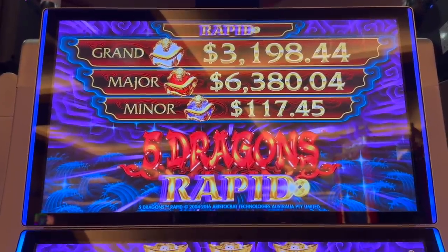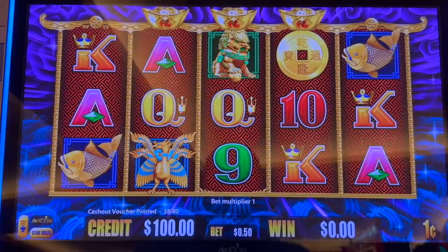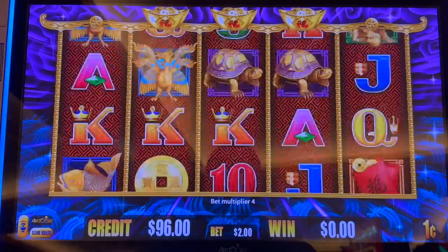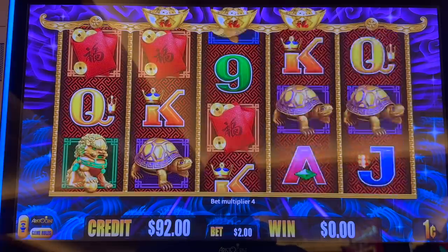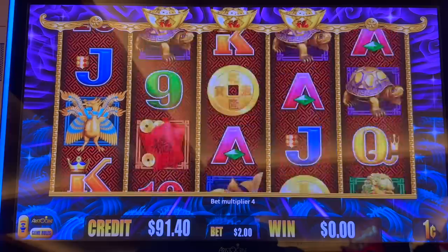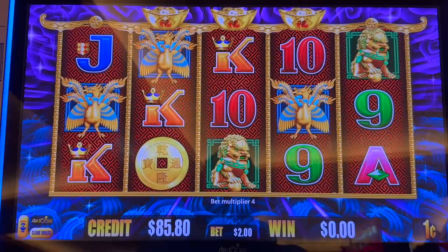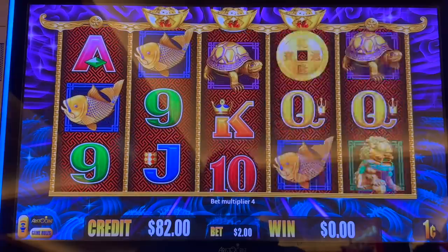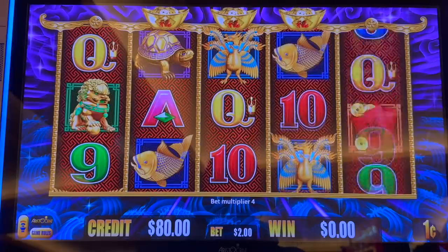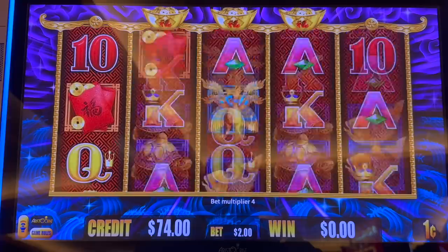Five Dragons Rapid. There's the progressives up there. $100 in. Remember, if we get the bonus, we are only going with the most risky option over here, which last week I think I called it yellow, and I think it's really green. We're going to do the $2 bet. What's on my bucket list is to get the biggest multiplier one day, which is the 40x multiplier. We've got Five Dragons Rapid — I want the 40x multiplier.